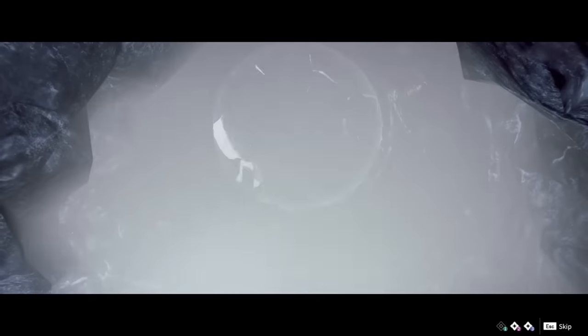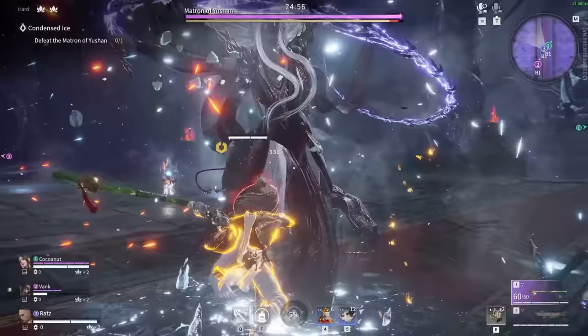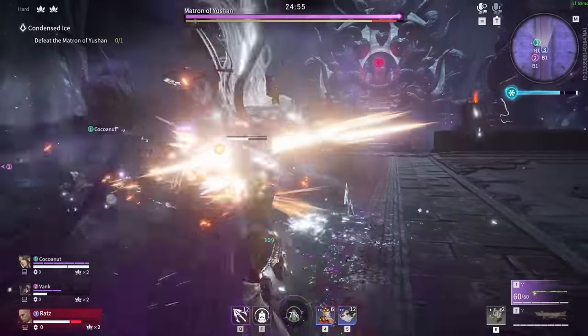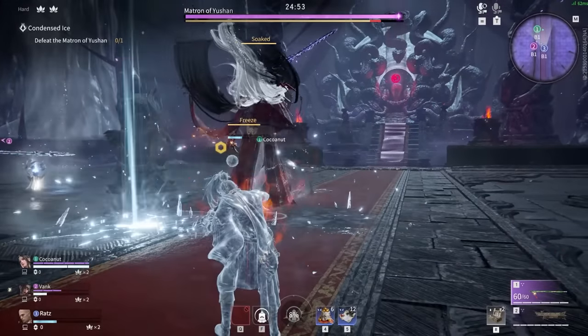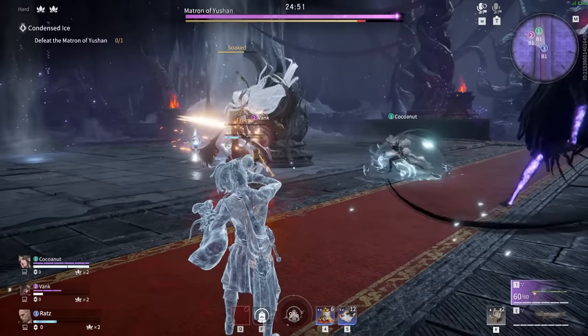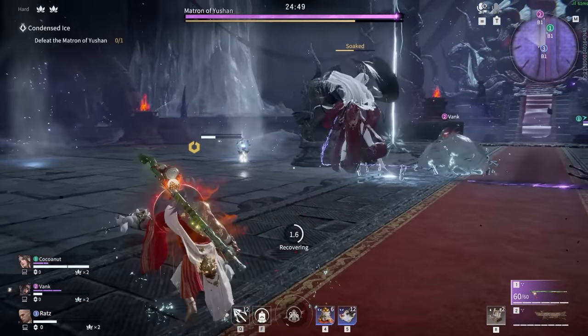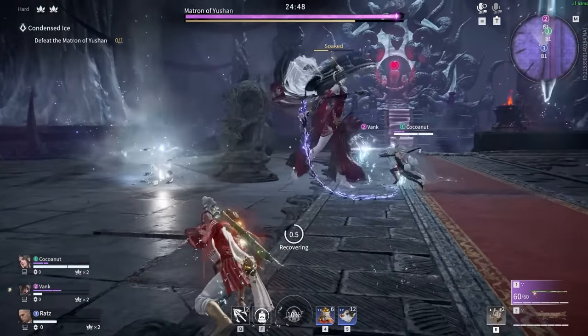Once she reaches low health, she will transition to stage 2, with the floor collapsing into a new arena. Her first pattern is a vertical light whip into a puppet stance attack, followed up with a vertical lash and a small spin which turns into focus. Try to peel and put distance, or go for a parry in the one instance of focus.